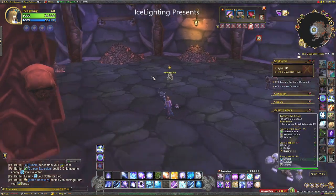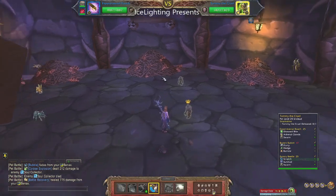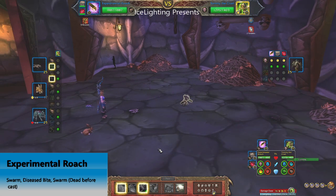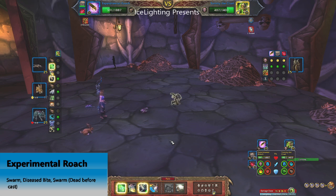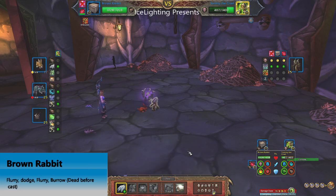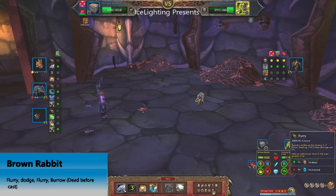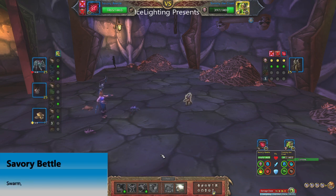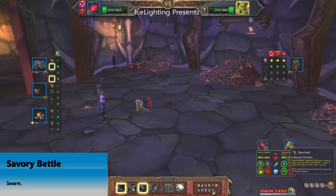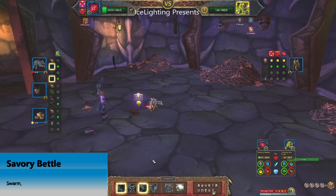On to the last three bosses. Starting with Tommy the Cruel, using Experimental Roach first. I also have a low-level pet in here that I'm leveling because this battle is relatively simple. Doing Swarm, Disease Bite, then Swarm — even though my pet dies before it finishes the Swarm cast, it does a nice amount of damage and puts a good debuff on the enemy. I bring in the pet I'm leveling: Flurry, Dodge, Flurry, and then a Burrow attempt, but of course it dies because it is low level.